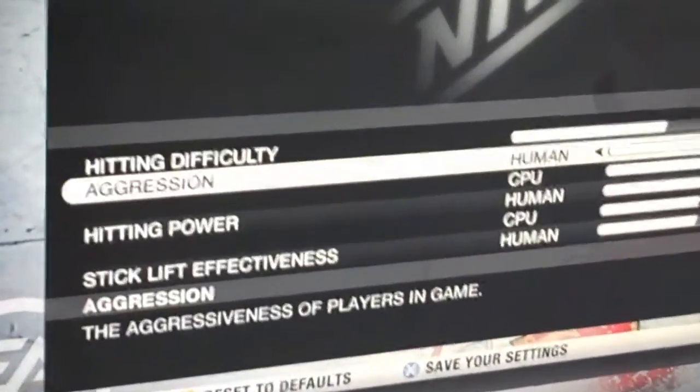Here we are at my desk. I want to show you a little snippet from the game — one screen from the game. You guys will see something here that you've been asking for for a long time. Individual sliders for Human and CPU. Now you guys can customize the experience and make it exactly the way you want.